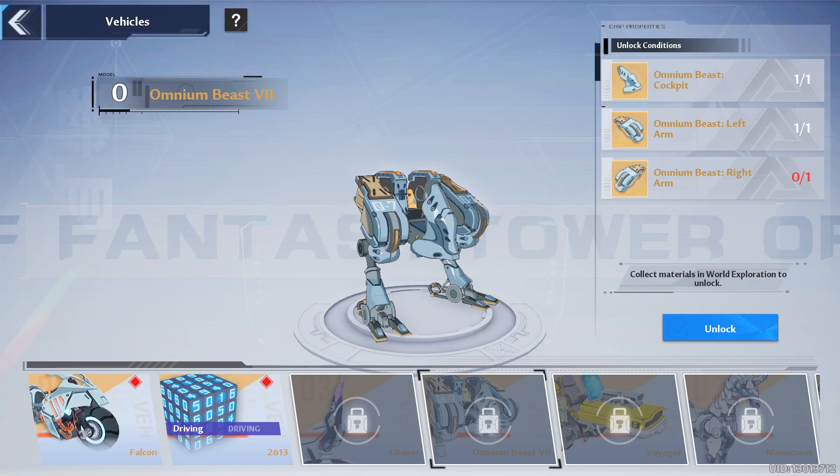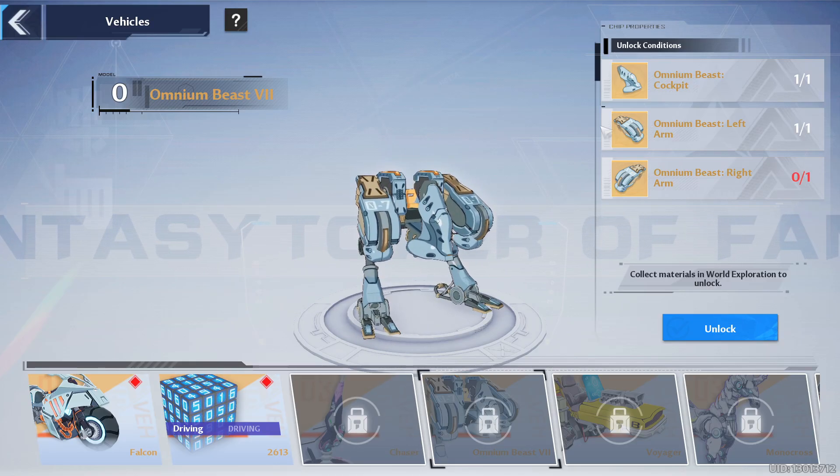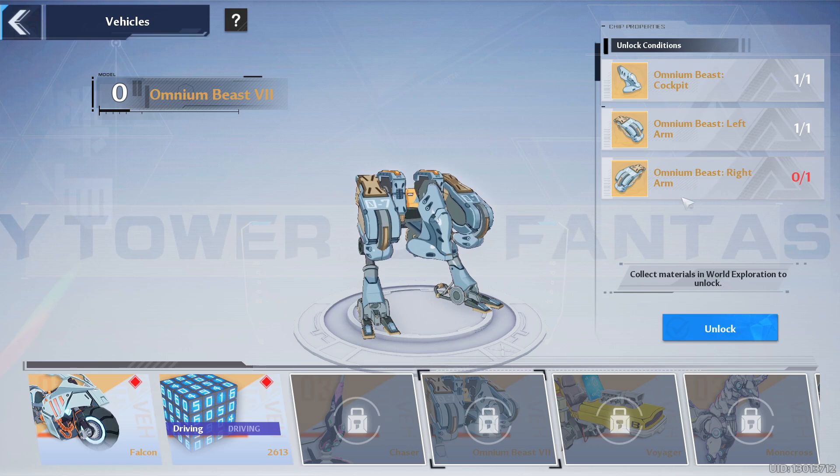Hey folks, what's up? Monkey and Kira here, and today we're going to be discussing how to get the Omni and Beast's right arm in Tower of Fantasy, which is one of the parts needed to complete the vehicle set. For those who don't know, these two are pretty easy to get — they're both part of story quests and there are various websites and videos on how to get them.